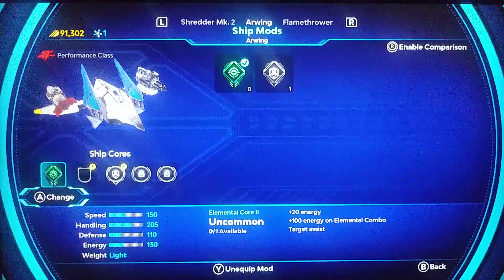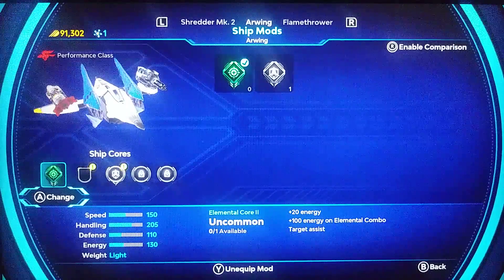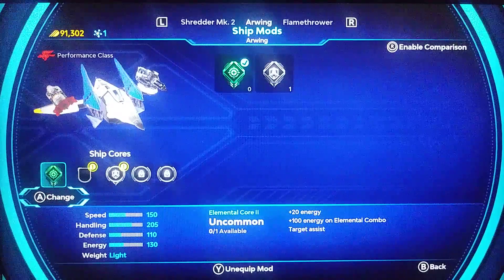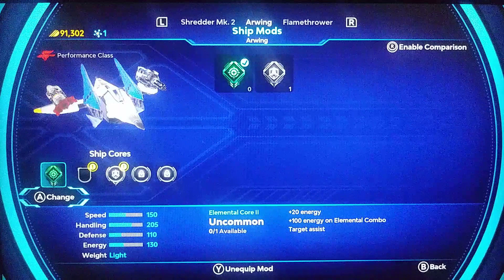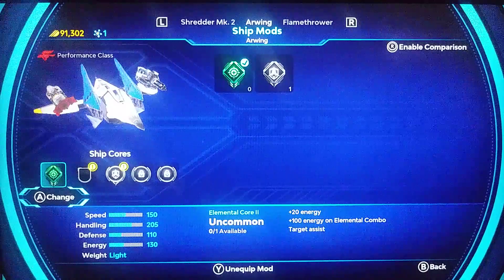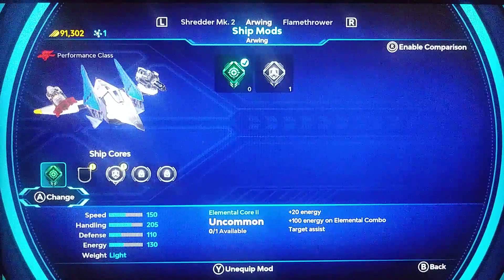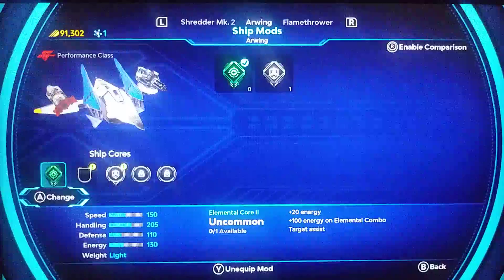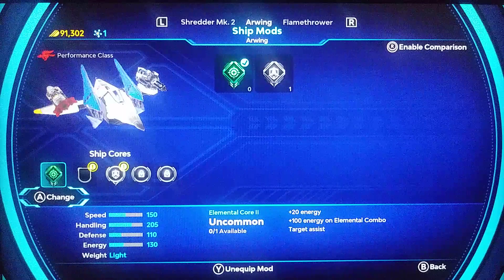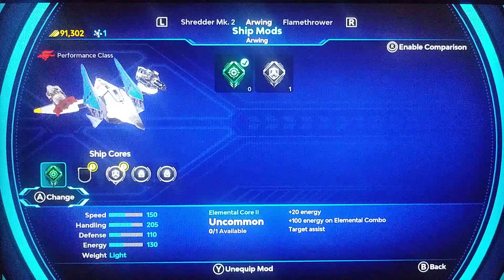We have this one right here: Elemental Core — plus 20 energy, 100 energy in elemental combo, target assist. I'm not sure what that means. Then we have chip core — plus 20 energy. Wait a minute — the elemental combo is when you combine the effects of two weapons. Is it when you use a freeze weapon and then hit the same target with the Shredder for that shatter effect? I'm not sure.